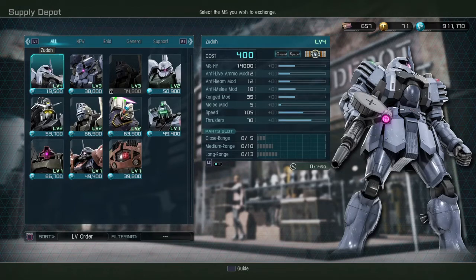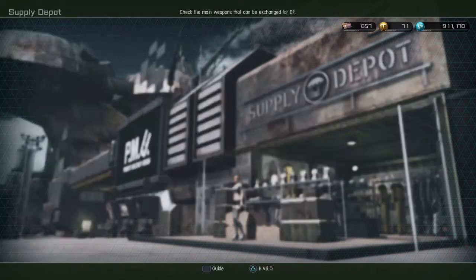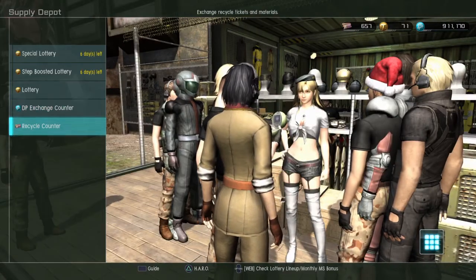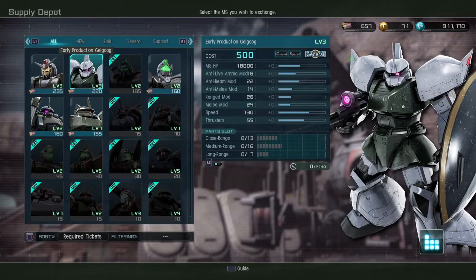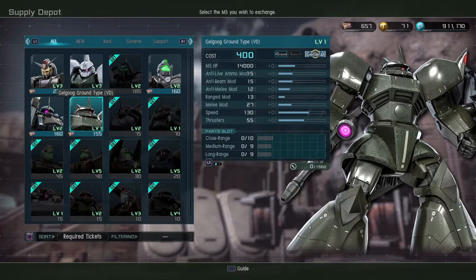In the DP store there's the Dom Barrage, which I already have. I'm surprised I still haven't bought the Level 1 BD1 Kai, though I do have Level 2 and Level 3 of both mobile suits so it's not that important. There's also the Gundam Beam Rifle Level 3, which is definitely not on my priority list. I have a ton of DP and I'm not sure if I want to buy Level 3 early production Gelgoog.